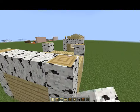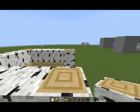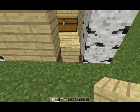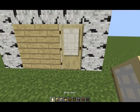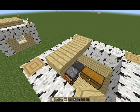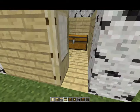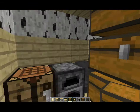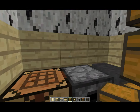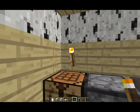Then grab your birch wood logs and come up three tall like so, and bring them across — three and three. Then grab your birch planks, place one down, place down a door, then grab some slabs and throw them on the roof like so. Come back inside and finish up the chests. If you want, you can put more chests over here.